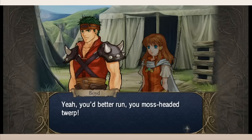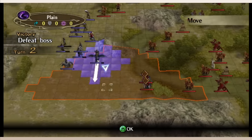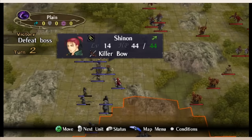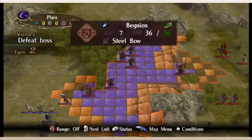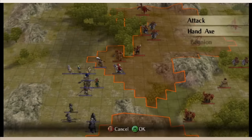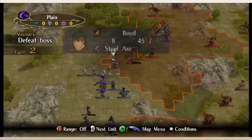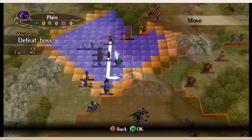There is one other type of support in Radiant Dawn: bond supports. Unlike the regular supports, bond supports are much like those in Fire Emblem 3 — some units with close bonds just start with these supports and they can't be removed. When a unit fights near a bond support partner, they get increased crit and crit avoid. This is used for units like Micaiah and Soth or Meg and Braum. My favorite part of this system is how it interacts with transfers from FE9 — if you got an A support between two units in Path of Radiance, they have a bond support in Radiant Dawn.